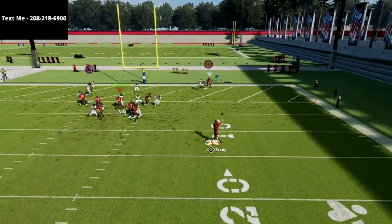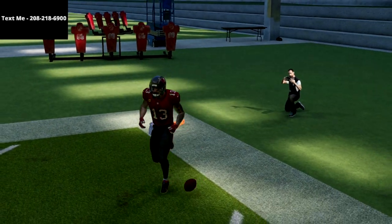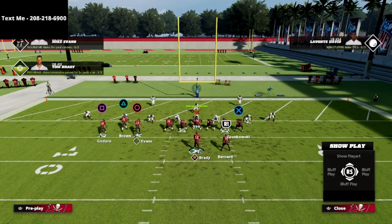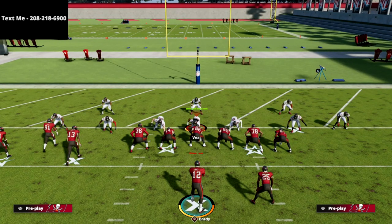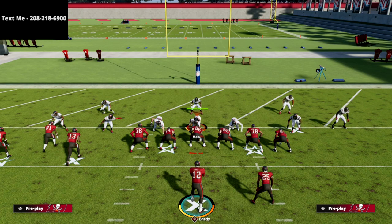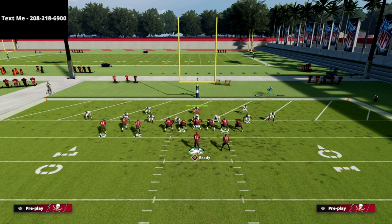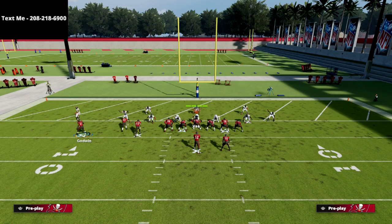At the snap, your first read is always the circle receiver — that's the best route on the play. The route looks like a drag but it slants; it's a combination of a slant route and a drag route. In the red zone, in this compressed section of the field, that route is going to go to the back corner of the end zone, which is really important for how this play works.